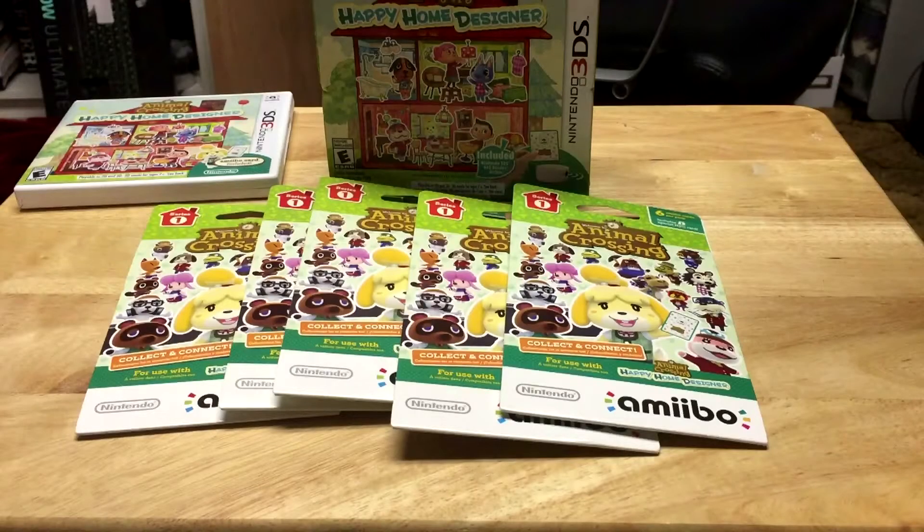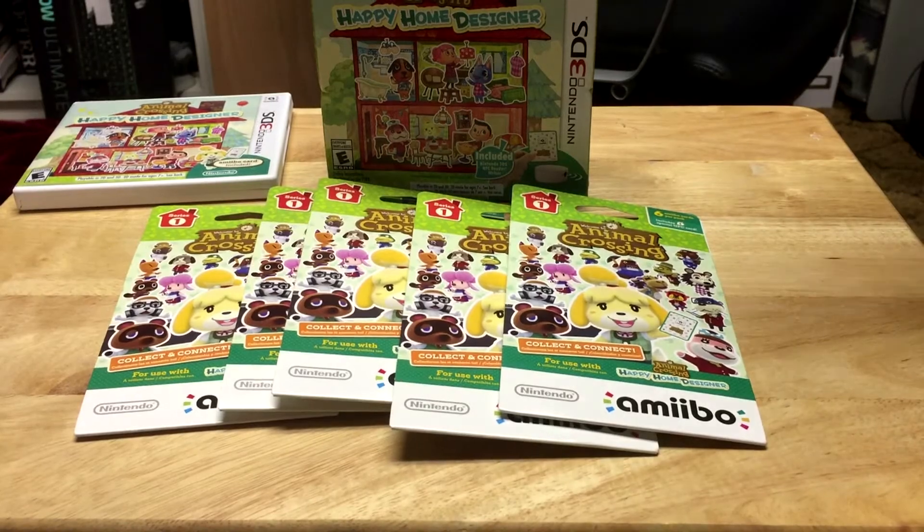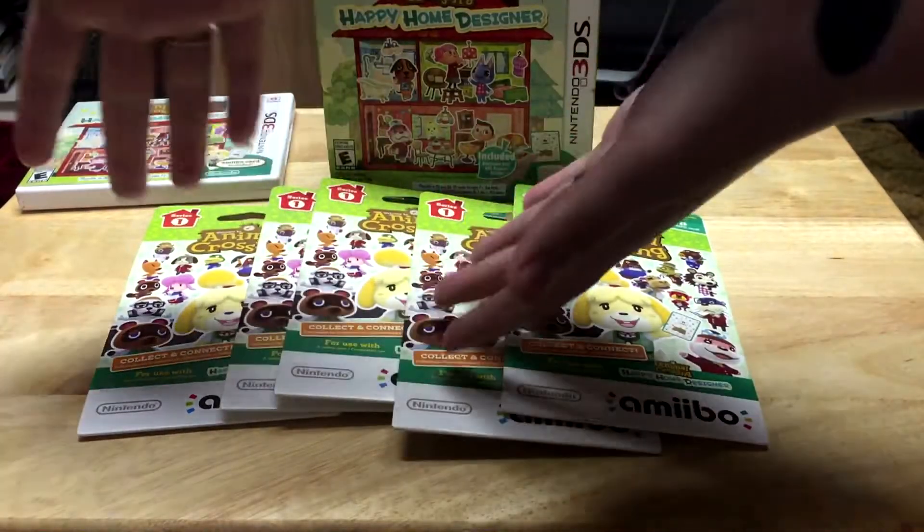I know I said I wasn't going to get the NFC reader and Animal Crossing cards, but that's exactly what I did. I bought five Animal Crossing packs — they have six cards each. The game I picked up had one card in it, and then I picked up the version of the game that had the NFC reader, which also came with a card.